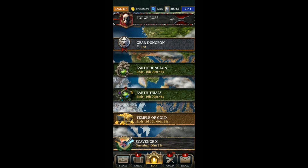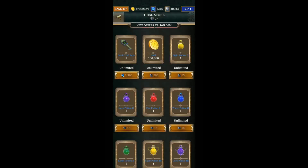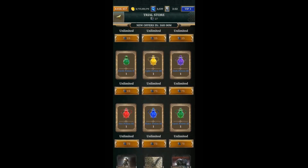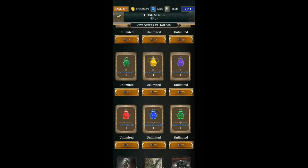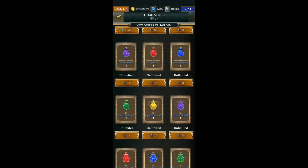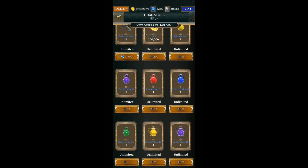Let's have a look at the trial store. I'm not actually going to do the missions yet, but if we look at the store, in my opinion the best thing to go for is the potions. I normally use all of my trial coins to buy potions. I really want to try and power up my GVG attack team, so I'm going to keep buying dark potions until that's done.